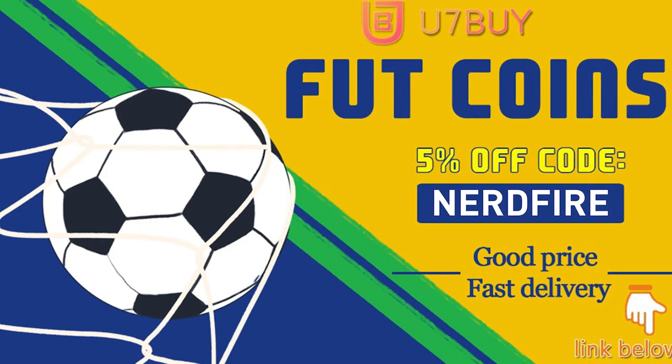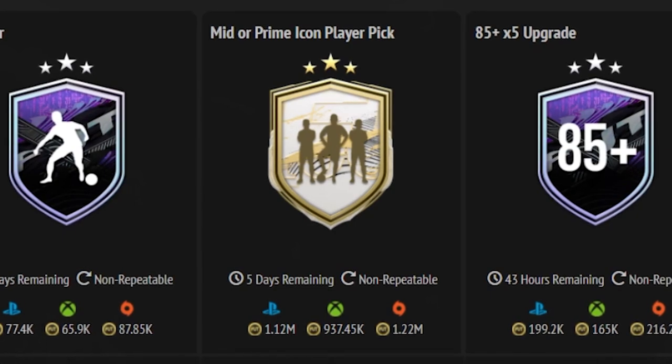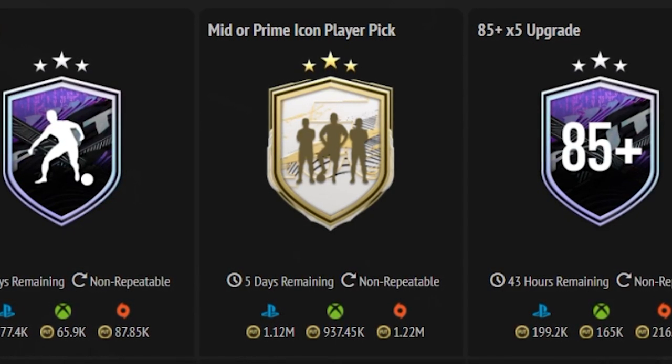Okay boys, today we are back with a brand new video, and as you can tell by the title, we have got a massive champs challenge here for you guys. If you didn't see not long ago, we got given icon player picks as an SBC on FIFA. Going off the current FUT bin price, these SBCs are costing a whopping 1.12 million on PlayStation and 937k on Xbox - ridiculous. However, today we have got 11 of these picks.